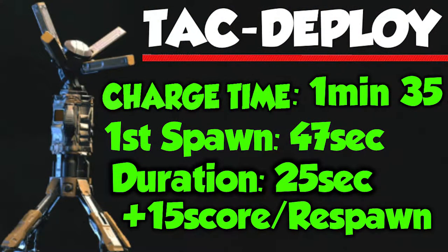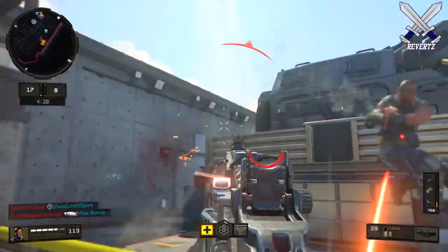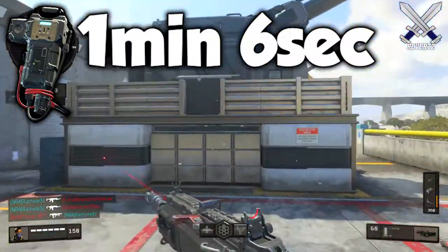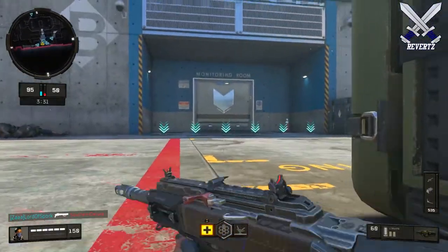The TAC Deploy takes 1 minute and 35 seconds to charge up, but at the very start of each game your meter is going to be about halfway there, so you'll have about 47 seconds for it to charge right off your first initial spawn. The TAC Deploy lasts for 25 seconds, which really is not that long. However, you can have it charge up faster at 1 minute and 6 seconds if you use the specialist charge, so definitely use this on your Seraph loadout because you can completely control your team's spawns.